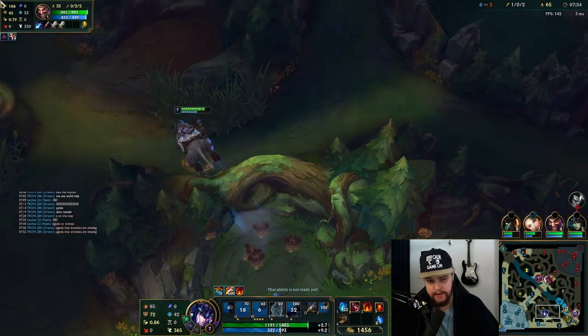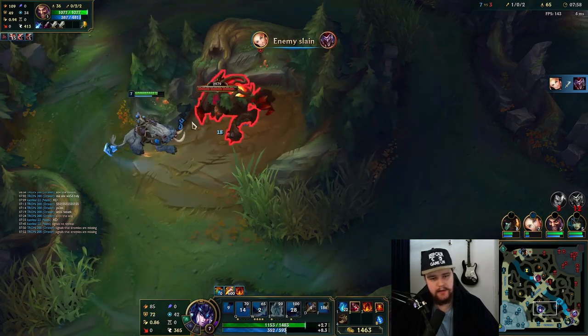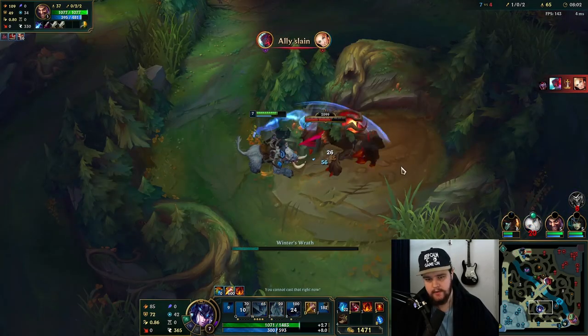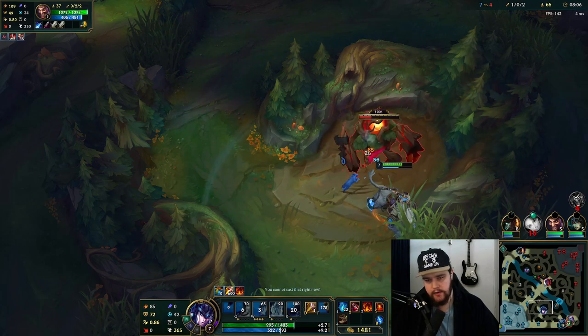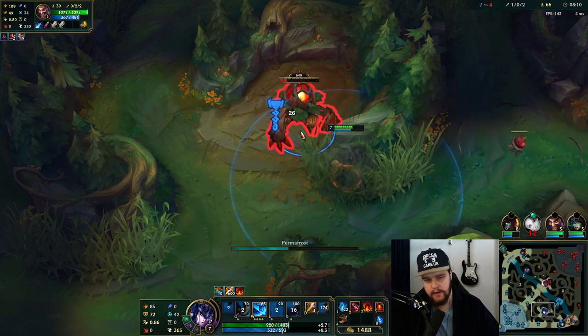The big benefit this game specifically is the enemy team is just full AD. As a tank, that's the dream situation where you only have to build one type of resistance. My ult is going to be back up very soon with Ultimate Hunter providing some benefit — I could just go for the bot lane gank again.